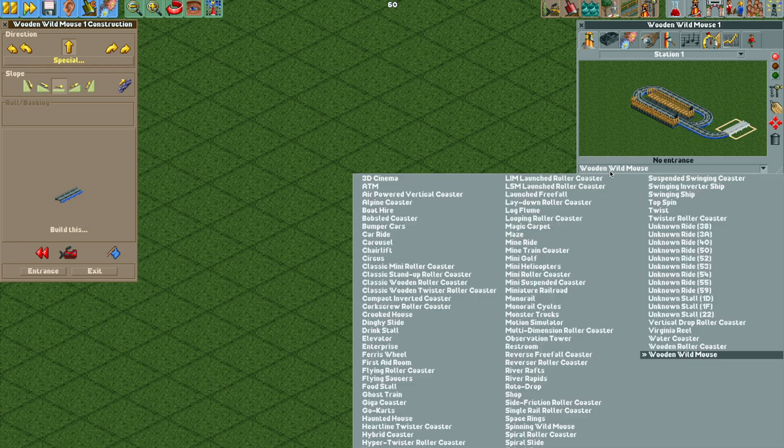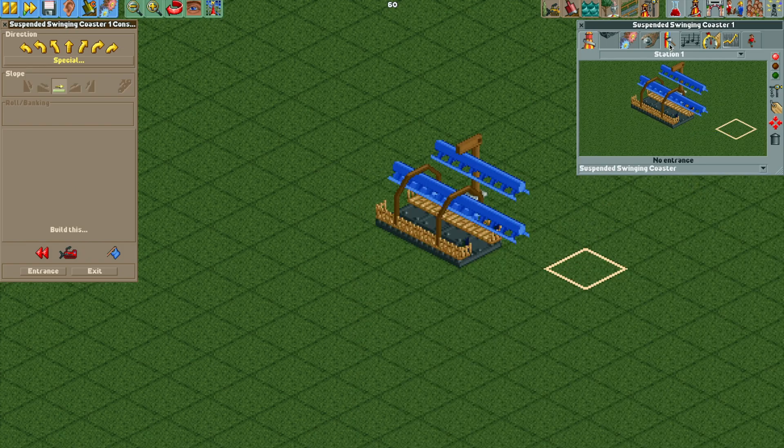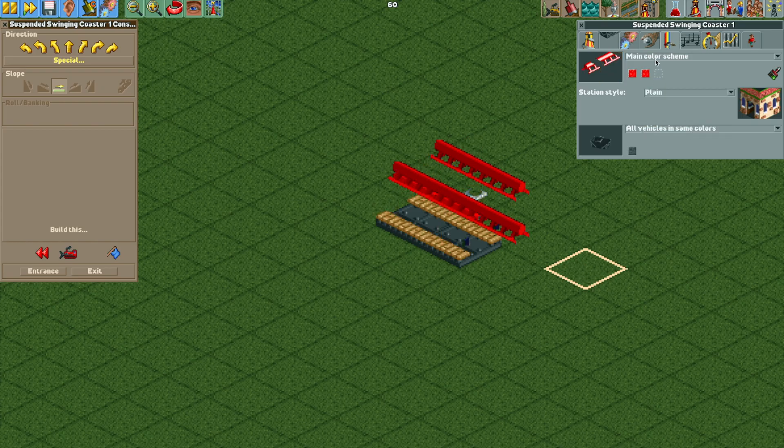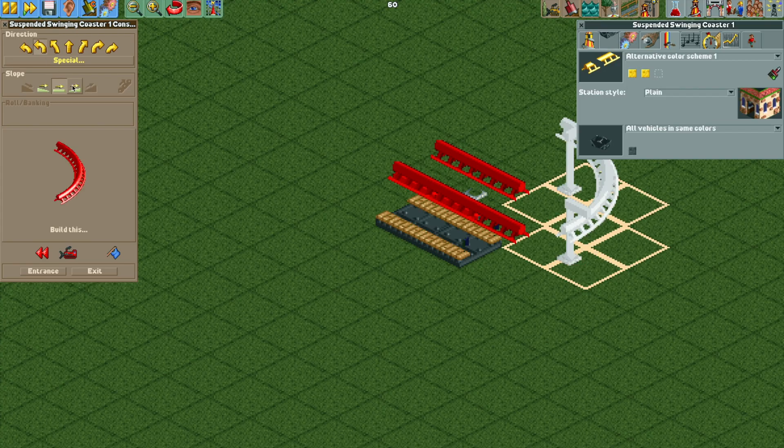With the cheats turned on, we are going to change the ride type to the suspended swinging coaster. Now I'm going to change the color schemes here just to make it easier to follow visually as we move forward with the tutorial — you don't have to do this step if you don't want to, but it's going to make it easier to see things.